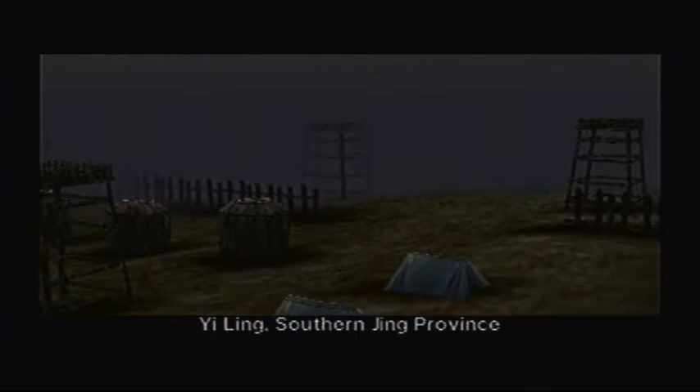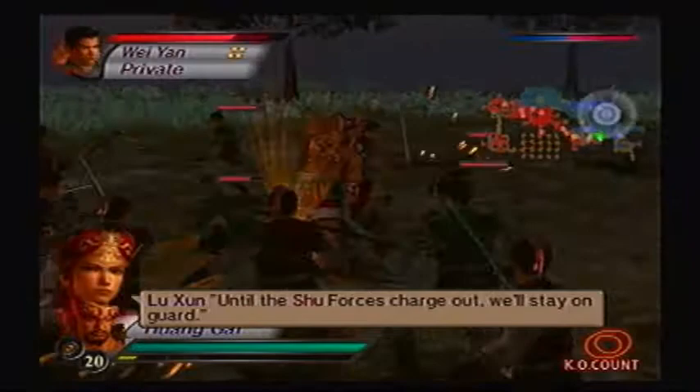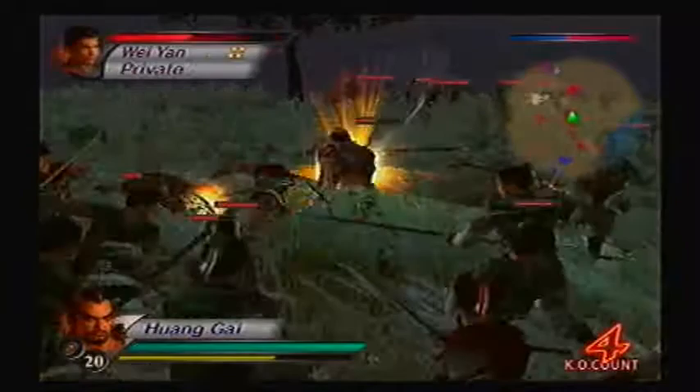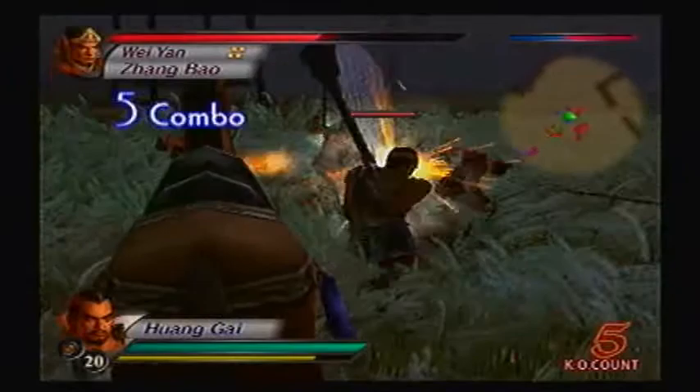It's time to settle this in southern Jing province. We will use a fire attack to incinerate the Shu forces. Lu Xun will take command — follow his orders exactly. Until the Shu forces charge out, we stay on guard. Technically we are still gonna go out and attack. We'll make sure the Shu forces stay away from our base. Wei Yan is nearby, so we'll be on the lookout for him. We'll probably deal with Zhang Bao too, who's also Zhang Fei's son.